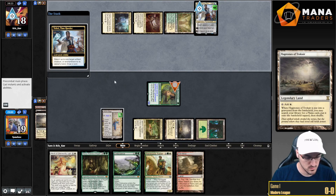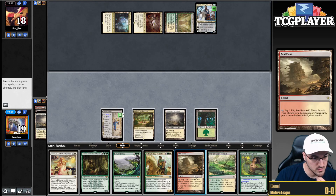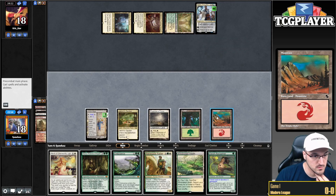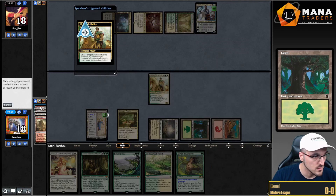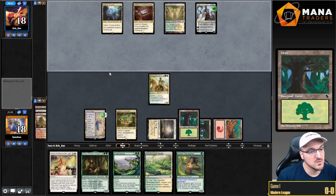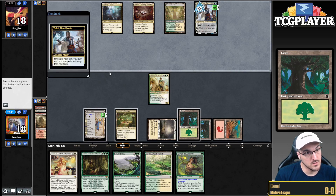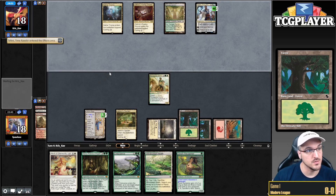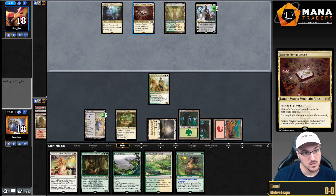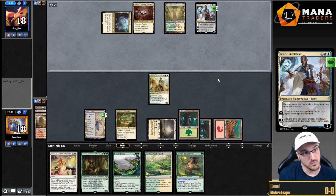So let's get Flagstones. Bounce my dude — that's fine, not a great draw but fine. Fetch a mountain. Renegade Rallier — get back a basic force past the turn. I'm just going to make a Saga token, and then next turn we can probably kill the Deferred unless they play a white source. If they play a white source they can instant-speed Verdict, so I'm not going to play into that.